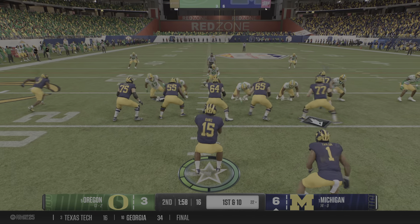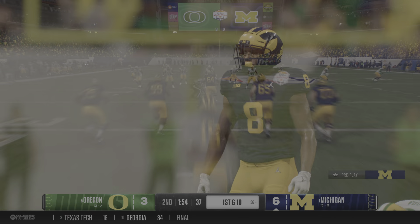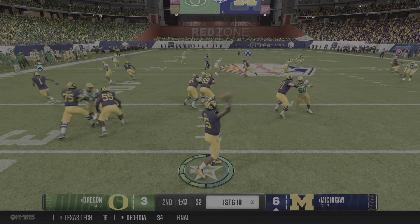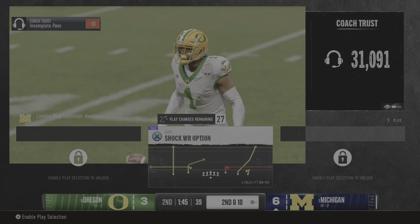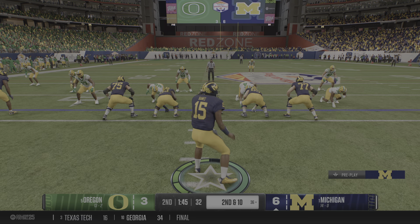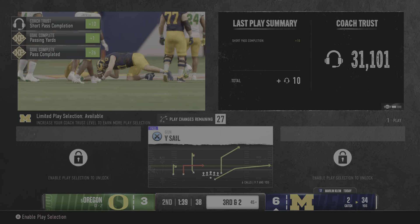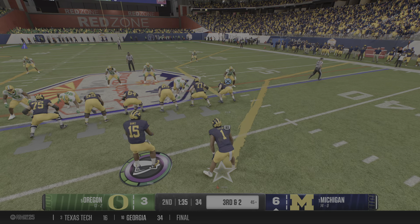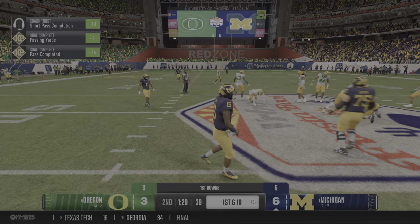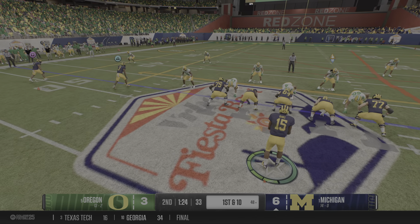Fresh set of downs for the offense, first down. Looking to throw to start the drive — complete downfield, stopped at the 36, good enough to move the sticks. A new set of downs. Looking to throw on first down — oh, dropped by an excellent defensive player, a chance at a takeaway got away from him. Second down after the incompletion — quarterback drops back, caught down the middle but a huge hit by the linebacker. Offense moves closer to the line — catch made over the middle, tackled across midfield at the 48, good enough for a first down.